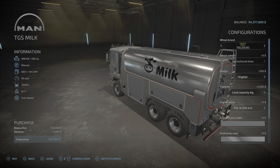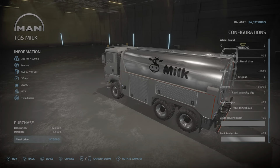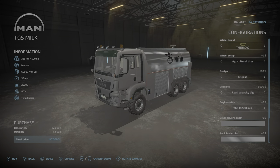For engines, the TGS 18.5 four-by-four at 500 horsepower is standard. Bumping up to 550 costs 2,500 dollars, 600 horsepower costs 4,500 dollars, and 640 horsepower costs 7,500 dollars.